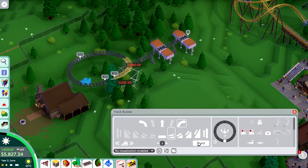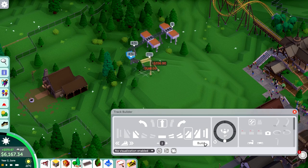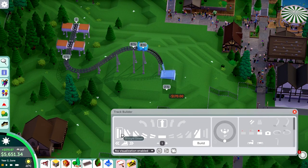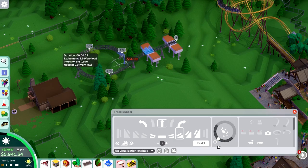I decided to finish the main street with just one final small building, which really just serves as a seating area for the food courts, because the building with the stalls and toilet didn't have anything like that. So I decided to add it separately.